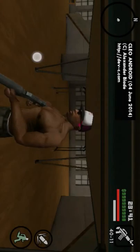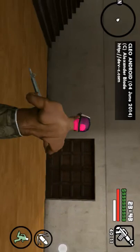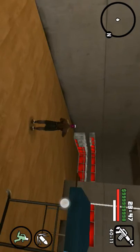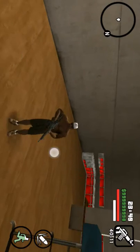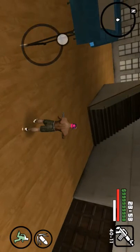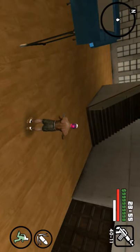Okay, here I am. So, what you do to activate the mods, or to bring up the mod menu, you just swipe from the top until the middle, like this.